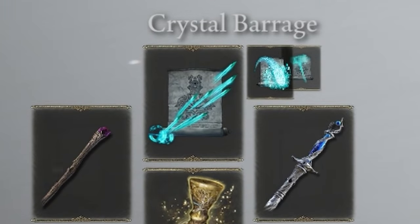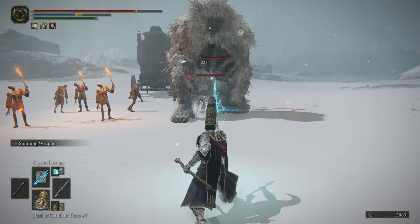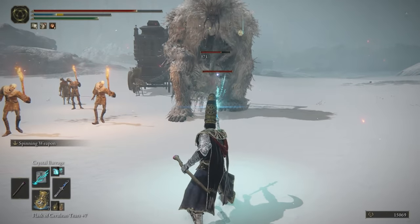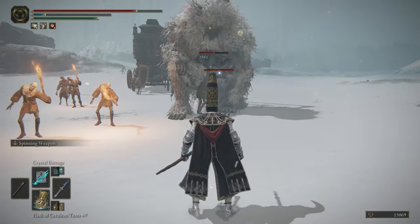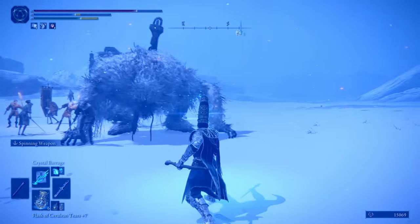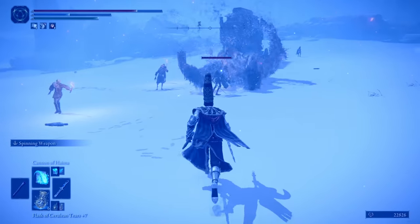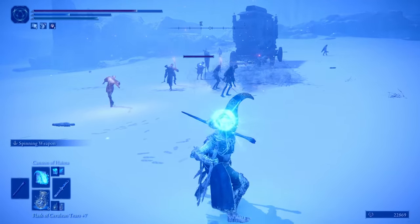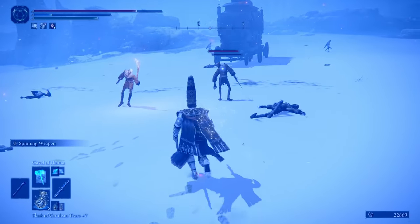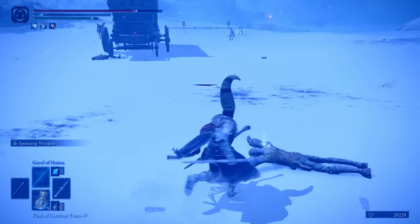We also need to talk about Crystal Barrage because this thing had a major turn-up. It probably went from being one of the worst and most useless spells in the game to now actually dealing really good damage, and on top of that it staggers enemies and has a very decent FP cost. There is a problem though — we have so many good spells now that it's simply not going to fit our memory slots. Rather, you'll want to have several spell rosters and determine which ones to use depending on the area, the boss you're facing, or simply the ones you find most fun.